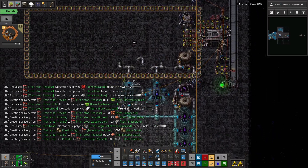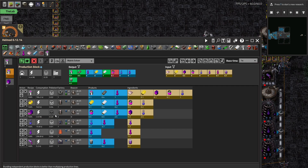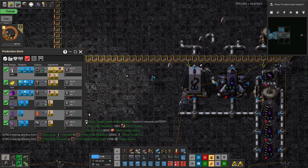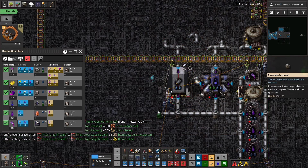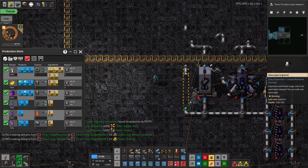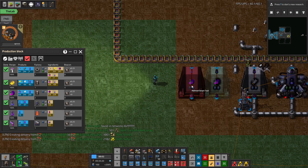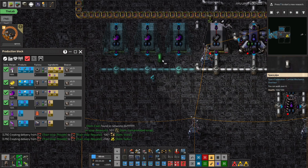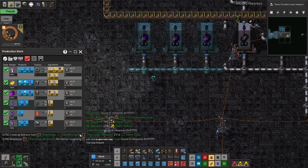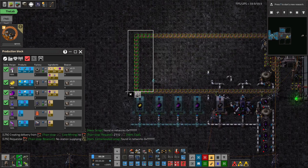This looks great — this will be our start, and this is going to be very standard. One thing we want to do is build a bunch of these computers. I'm going to build three of them, putting a space here so the thermofluid can sneak through from the other side. Then we want one, two, three of these computers for doing the insights, and one for the significant data.